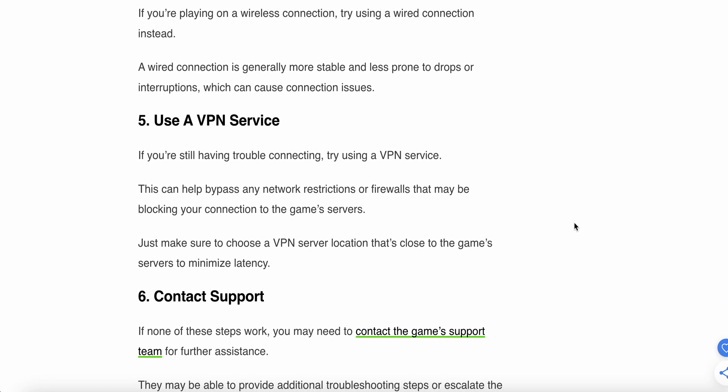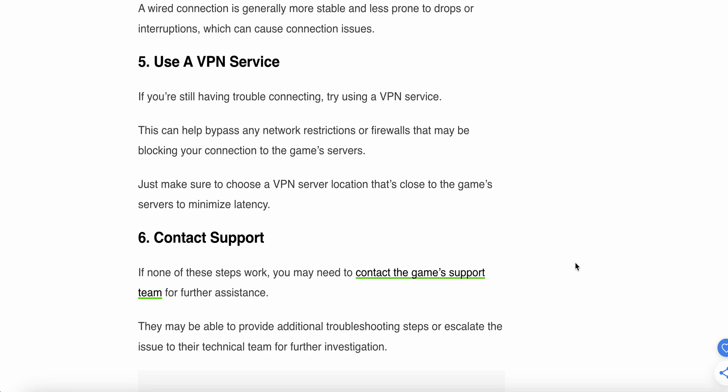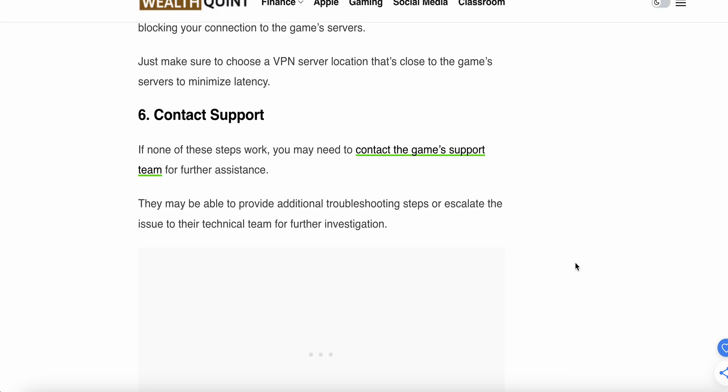The fifth step is to use a VPN service. If you still have connection trouble, try using a VPN service. This can help bypass any network restrictions or firewalls that may be blocking your connection to the game server. Just make sure to choose a VPN server location that is close to the game server to minimize latency.